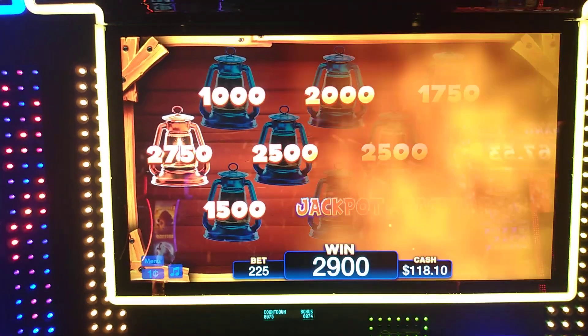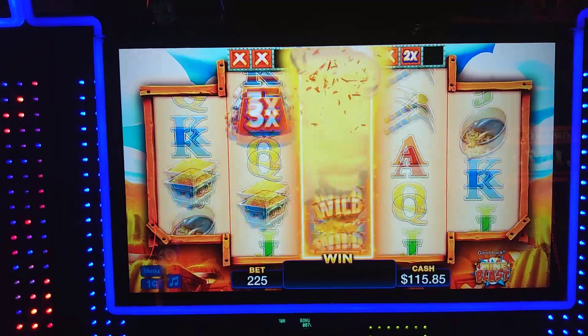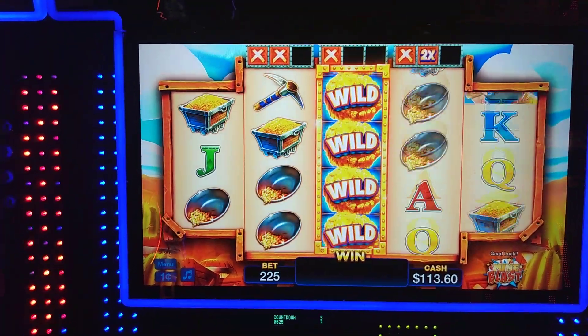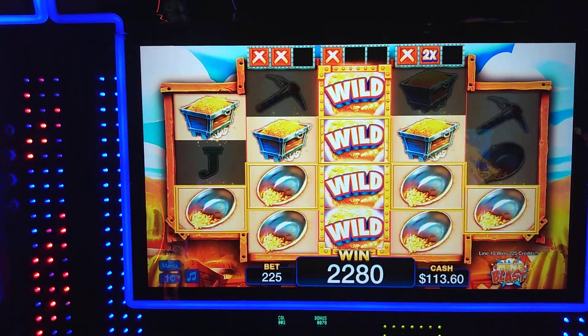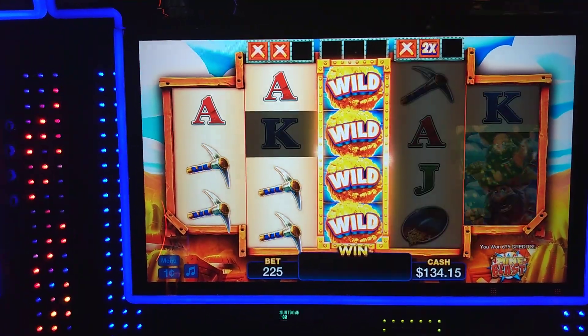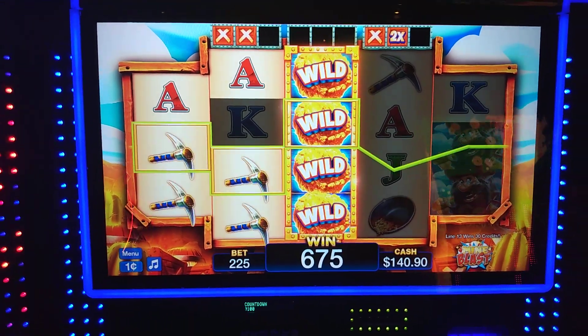All right, we got that center column wild. Come on — wild, wild — yes, all the way through, guys! $2,280. Last wild column in the middle. $675.